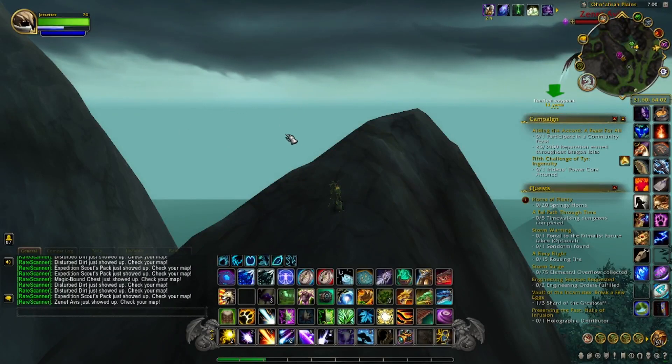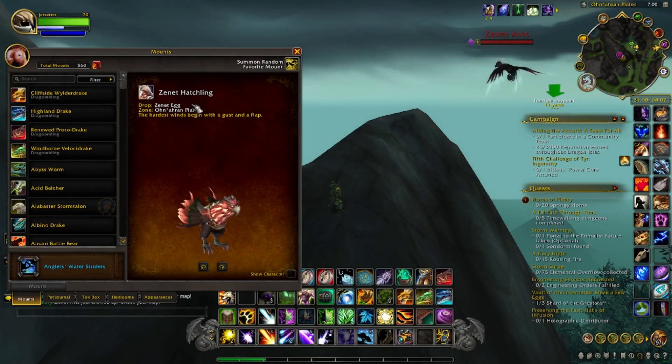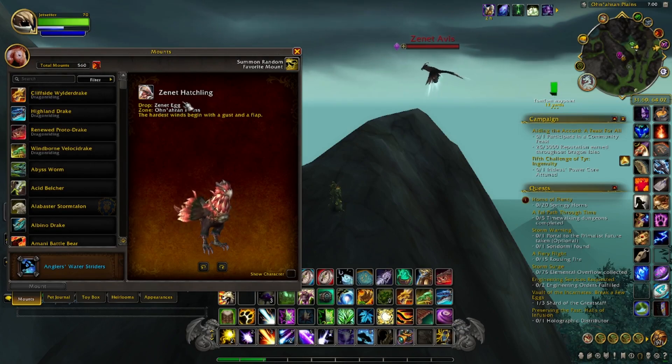Hey everyone, it's Jed back today with another mount video. Today I'm going to show you how to get a mount and it's 100% drop rate. It's called the Zenit Hatchling, and if you tooltip over here, it drops from a Zenit egg in the Inaran Plains.